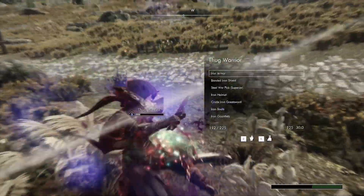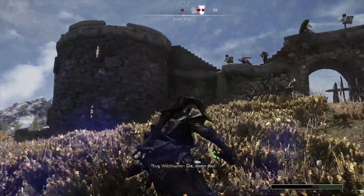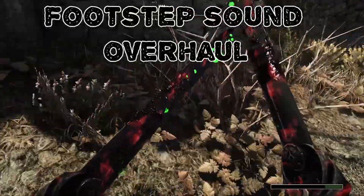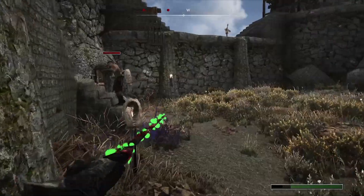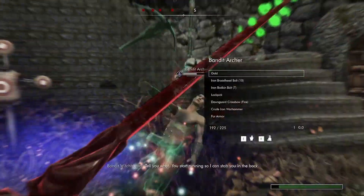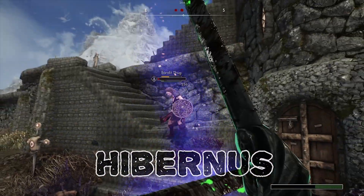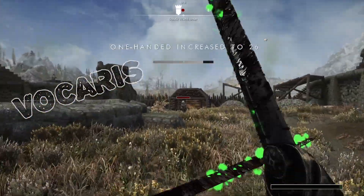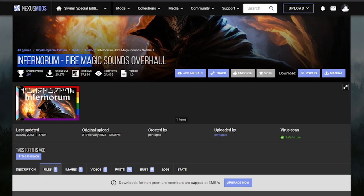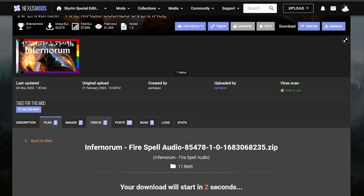Then we have the Eviscerate Weapon Sound, which completely changes the sound of weapon impacts - one of the best. We also have the Footstep Sound Overhaul, available outside of Nexus, which completely changes how footsteps sound depending on whether you use light armor, heavy armor, or no armor. Then Hyperborean Frost Spell Audio changes frost spell sounds, and Vokrii changes conjuration spell sounds. There's also a mod that changes how fire spells play. Make sure you have Sound Compendium, as it's a requirement for all of these mods.